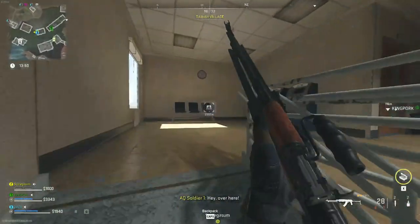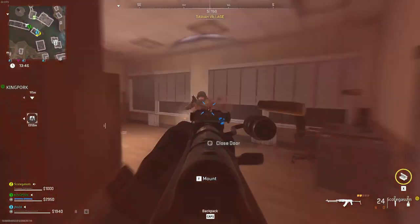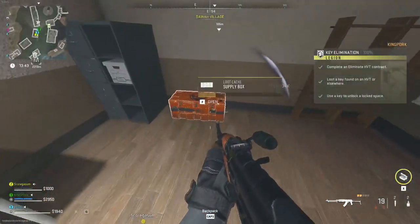You'll need to go up the stairs and then the first door on the right is going to be your second story office. We'll show you what the loot looks like here.